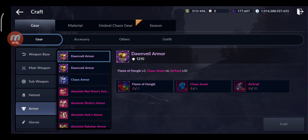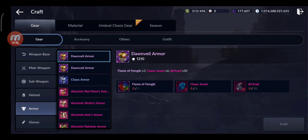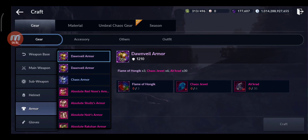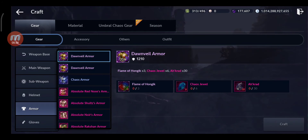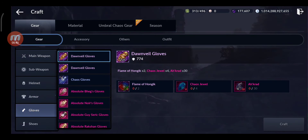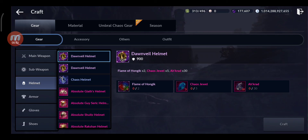Welcome back to a new Black Desert Mobile guide. In this video I'm going to tell you how you can get full Dawnveil gear faster — a guide on Dawnveil gear farming. Dawnveil gear is the next grade, higher than Chaos, similar to Eternal for accessories. Right now we have all six pieces: main weapon, sub weapon, helmet, armor, gloves, and shoes. The last two pieces added were the helmet and the armor.